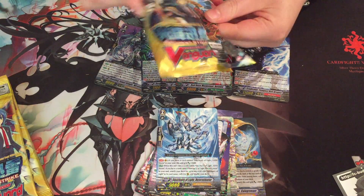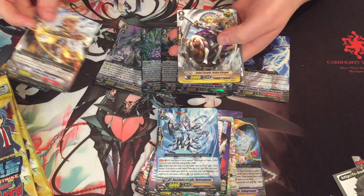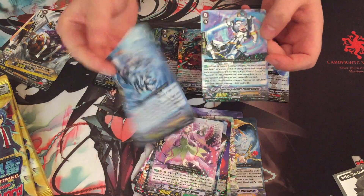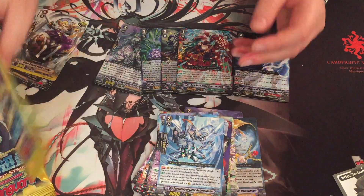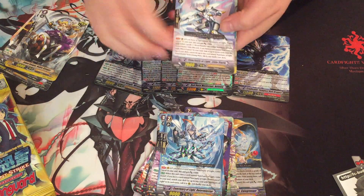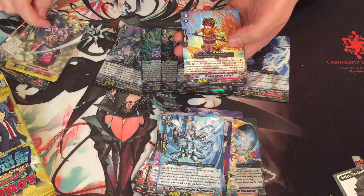It looks like things are going to be nearer the bottom. This brings back memories - Sanctuary of Light, Ride Chain. I didn't realise we've got the 0 and the 2 back to back. I think that's still a good ride chain to use, especially with the Limp Brake Remover.